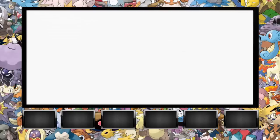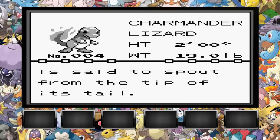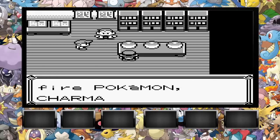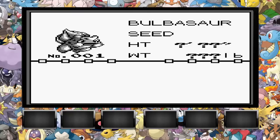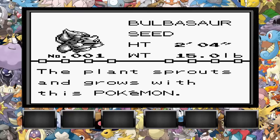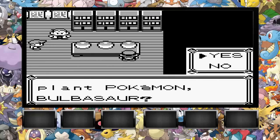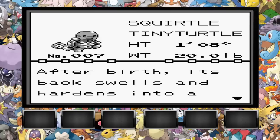All right, so let's look at all of them. Charmander, the lizard Pokemon — obviously prefers hot places, steam is said to spout from the tip of its tail when it rains. No. Bulbasaur, the seed Pokemon — a strange seed was planted on its back at birth and the plant sprouts and grows with this Pokemon. No. We are going to go with Squirtle for this walkthrough. I may end up getting rid of him — I usually get rid of my starters, but we will see.